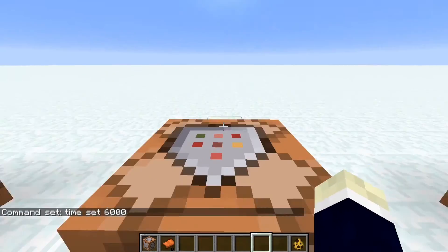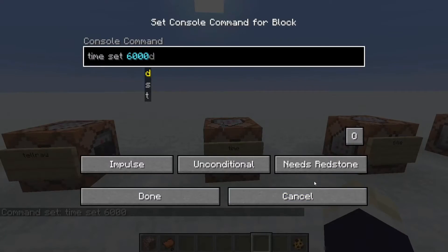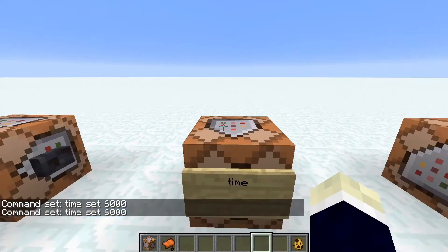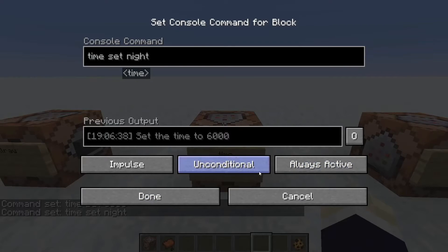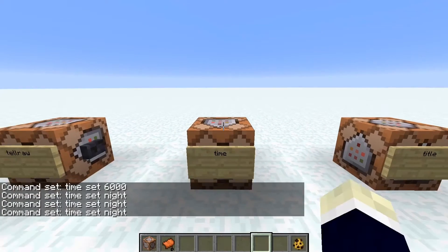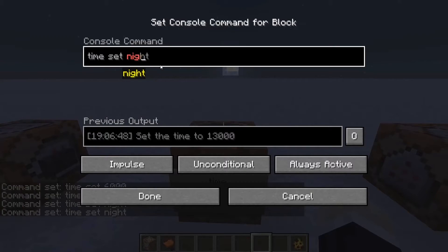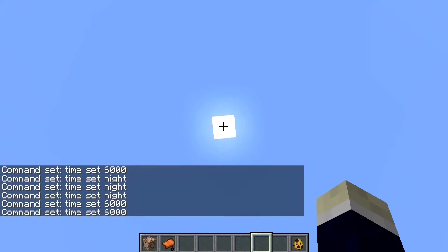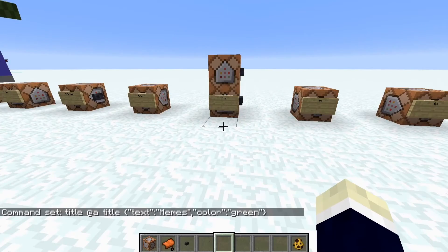The time command: the sun is right there — if I want it to be noon, just do time set 6000 and boom, it's up there. Or for night, just do time set night. I like 6000 best because it seems the brightest.